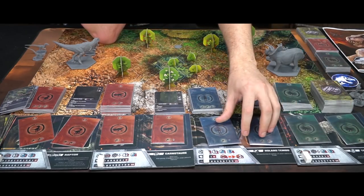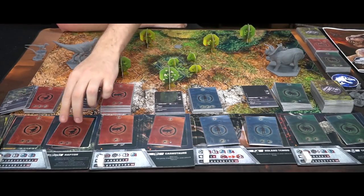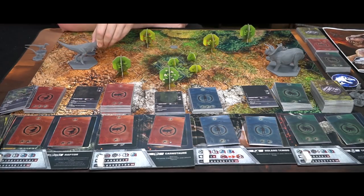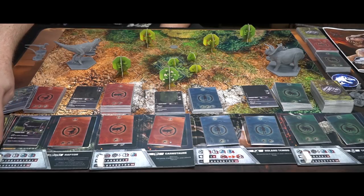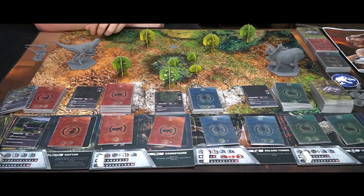Now everybody has placed their cards on the board and you go ahead and check initiative. Everybody has a certain initiative value based on the numbers on their cards, and if it becomes a tie you simply flip the coin to determine the order. Let's say this one won the coin flip — we'll flip it over here. It tells you the base movement of these guys, which is two, but they also get a plus one hex. This card also has a scare plus two within four hexagons, but we're too far away to use that, so they'll get three spaces of movement: one, two, and three.